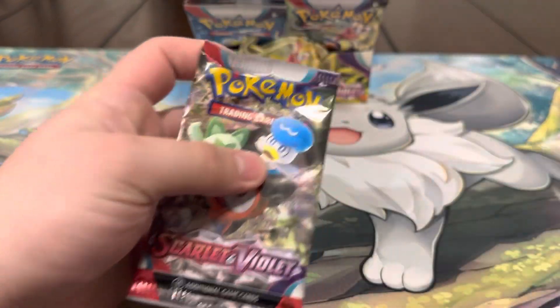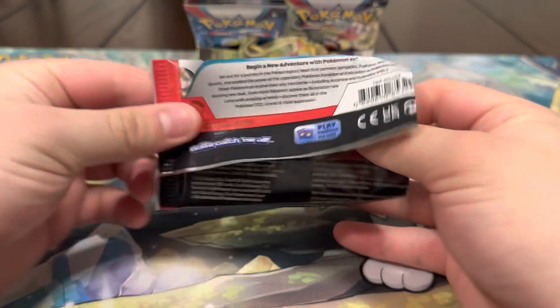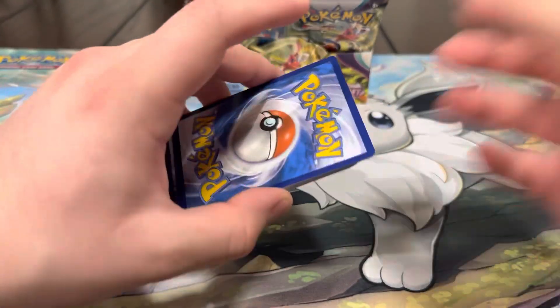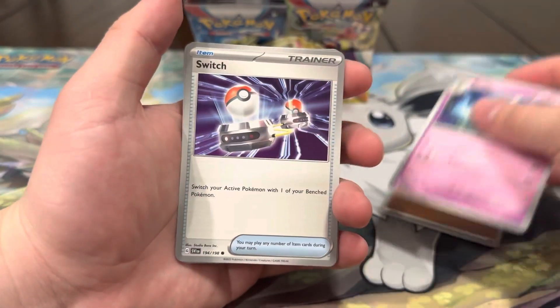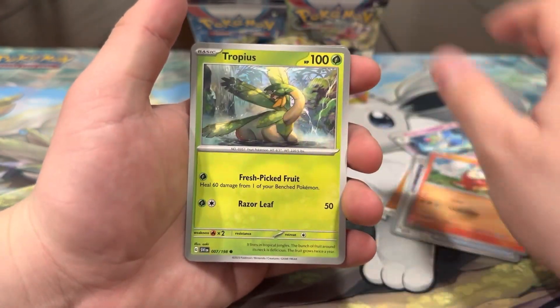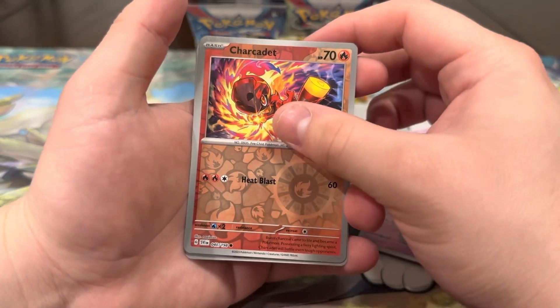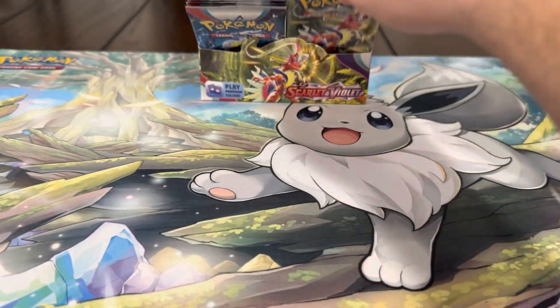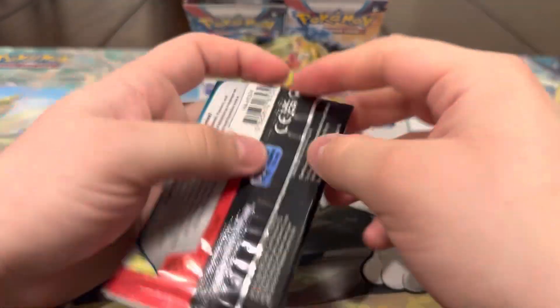Next pack — come on, I want the Jacq too; the Jacq full art would be pretty sick. We are missing most of the trainer full arts — we've only gotten Miriam and Team Star Grunt, so any new trainer full art would be dope. We also have the Sarada and Professor's Research. Pack contents: Flikoko, Tropius, Ultra Ball, Espatra, Arvin, Char Cadet, Spirit Tomb, and Indeedy — straight cold. Next pack, we're due for something.